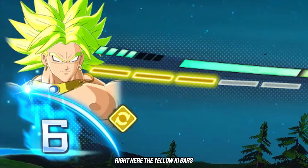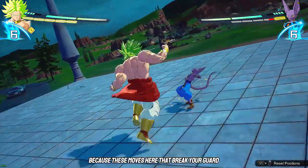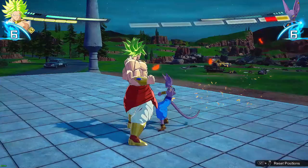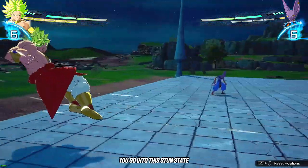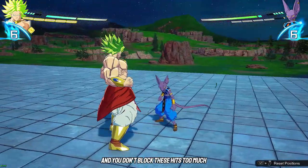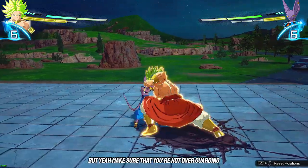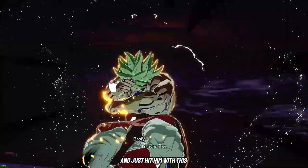Tip number three: the game doesn't really tell you this, but this game is based around managing your ki bars. Make sure you're not guarding too much, because moves that break your guard are very dangerous. Look at Beerus's ki — he has two bars. But every time I do a fully charged heavy, his guard is broken. Now he literally can't move. If your guard gets broken, you go into a stun state and your opponent can get behind you and do whatever they want.